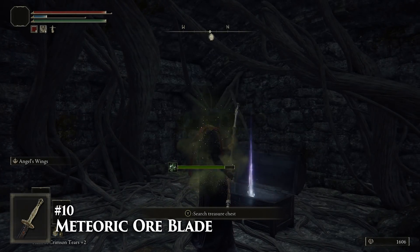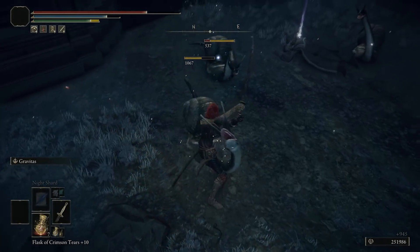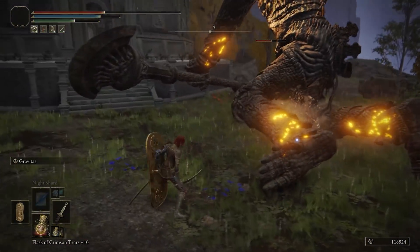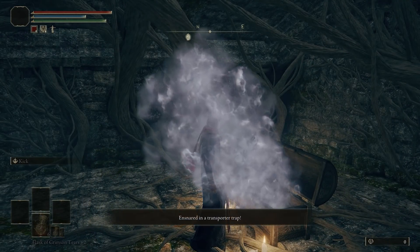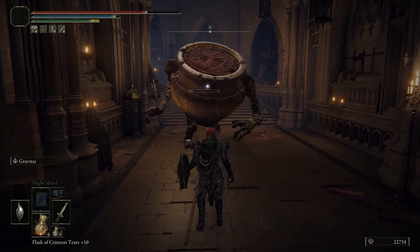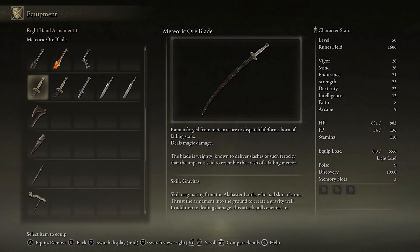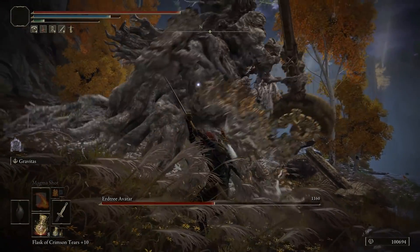Number 10, the Meteoric Ore Blade. A katana that actually scales with strength — that's kind of weird, but I'm into it. Despite this weapon residing in the innermost rectum of Caelid, you can snag this one from the very beginning by taking the transporter trap and heading over to Caelid Waypoint Ruins. It's said to resemble the impact of a crashing meteor, and its heavy attack is straight off the Sekiro ability tree.